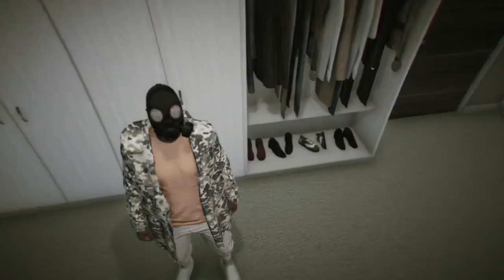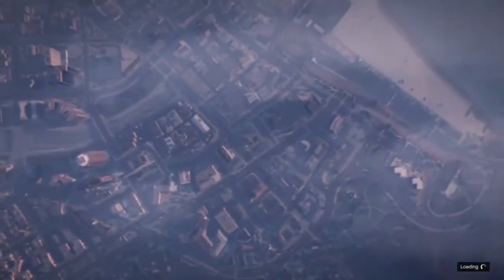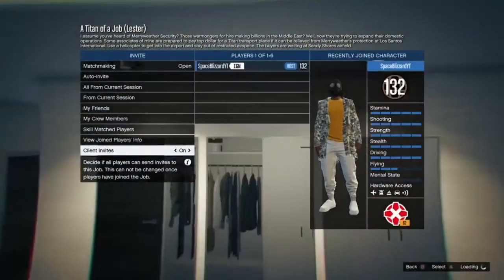Do it for about five or six seconds. Then go to Jobs, Play Jobs, Rockstar Created, then Missions, and go to a Titan of a Job. Once everything loads up, go straight into the job.